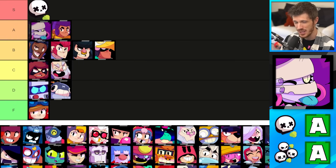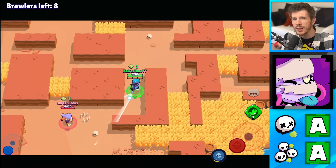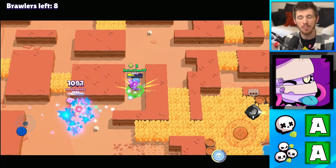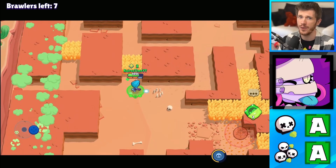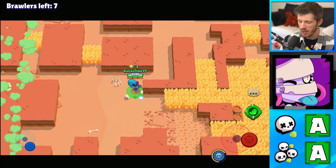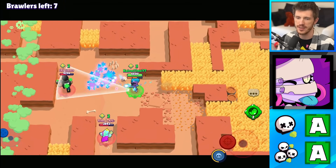Next is Emz, who's in the A tier for Solo Showdown and A tier for Duo Showdown as well. She's possibly a little bit better in Duo Showdown since her main attack and super are able to target multiple enemies at times. But even in Solo Showdown, her super slows down enemies which makes her really good in 1v1 situations. Plus, her knockback gadget is really good for protecting herself in scary situations.